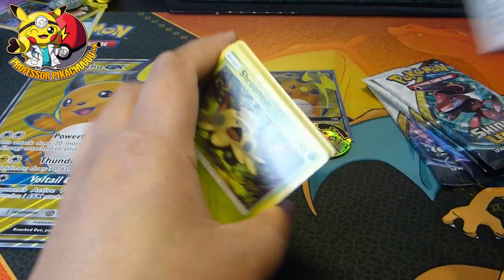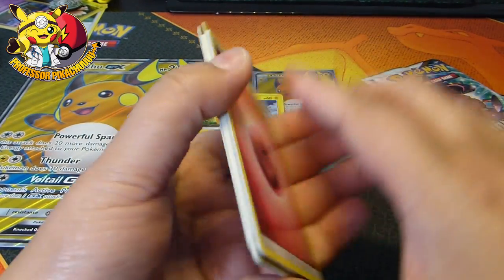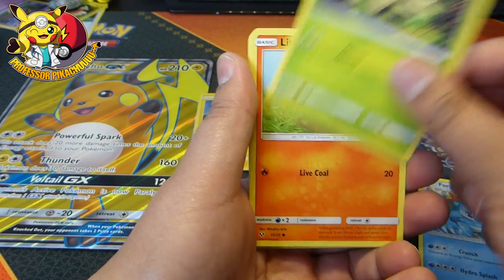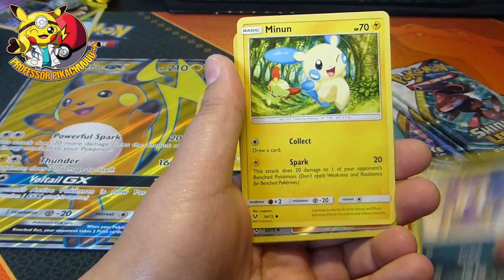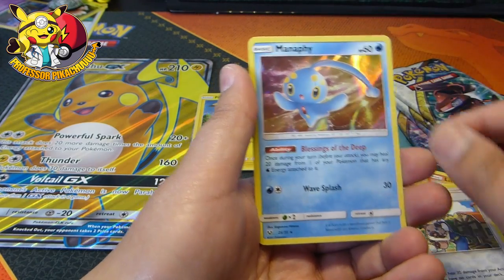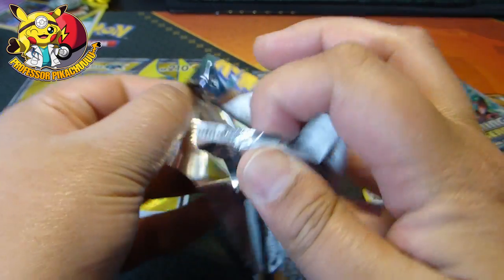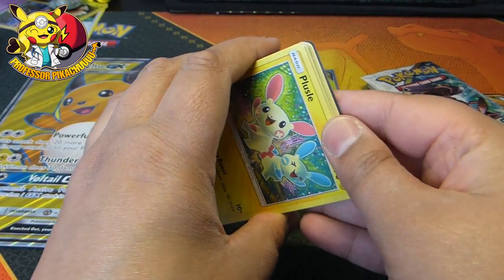I don't remember the card count - I think it is four. Here we go: energy, damage mover, Volcarona, Feraligatr - I think that's what it's called, I just made that up - Purloin, Minun, Pokemon Breeder, and a Manaphy. Oh please give me some shinies, I would love some shinies!